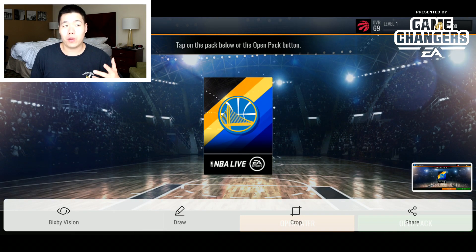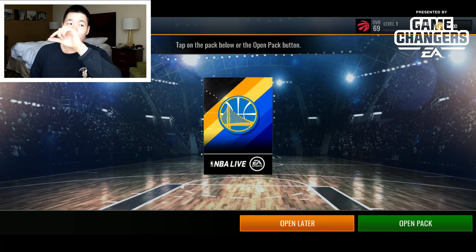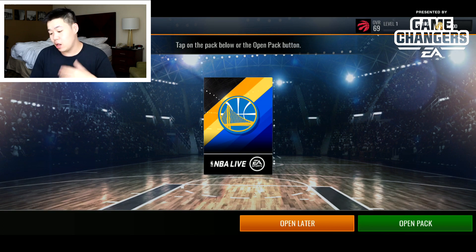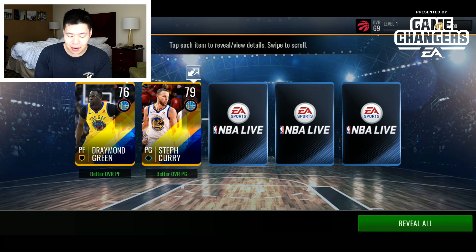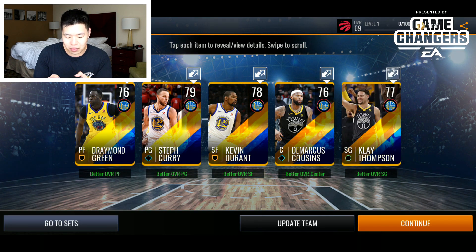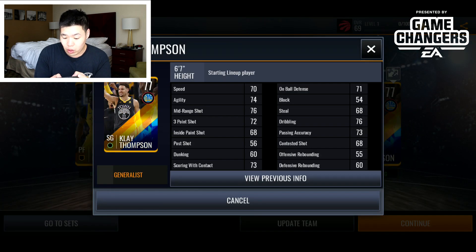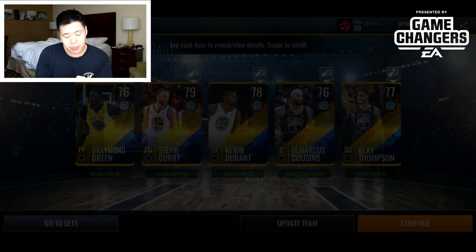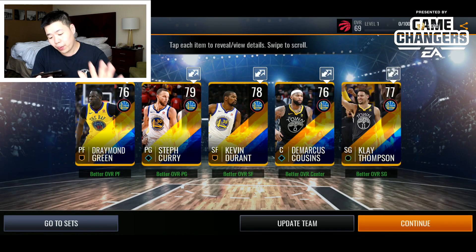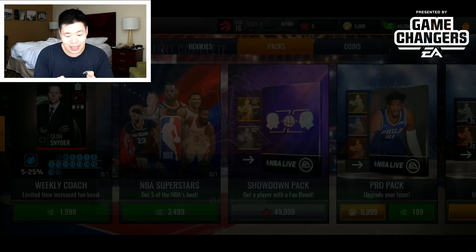We start with this Warriors Pack — a Champion Pack. Basically, by buying those scale-up packs we got about 4,000 cash back, and spent around 2,000–3,000 of it for this nice 79 overall Steph Curry — a really good card with 76 three-point. We also got Klay Thompson, who's low-key really good with 72 three-point.